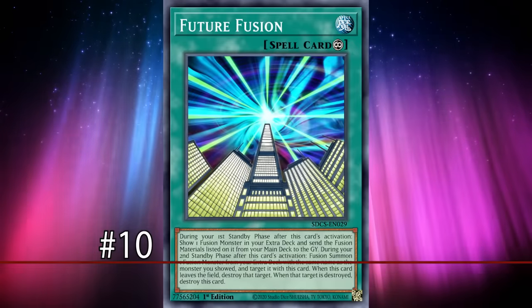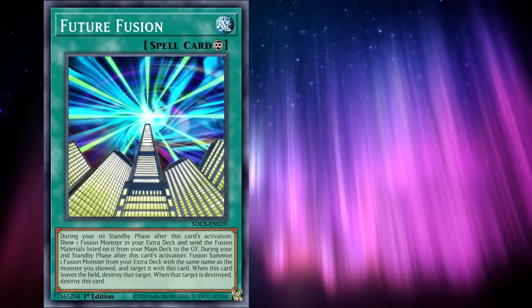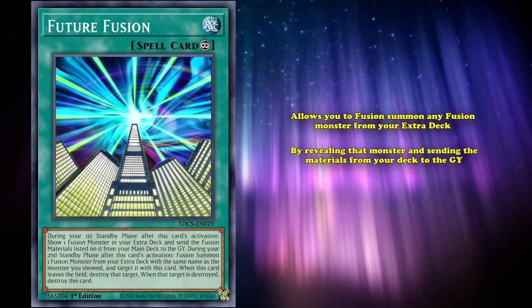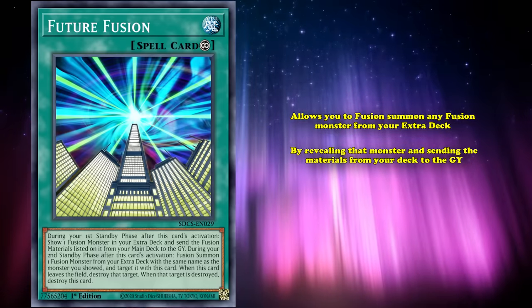Giving us a blast from the future at number 10 is Future Fusion, a card that easily facilitated the summon of Zane's most powerful monsters. Future Fusion allows you to fusion summon any fusion monster from your extra deck by revealing the monsters and sending the materials from your deck to the graveyard, which is a pretty strong effect.